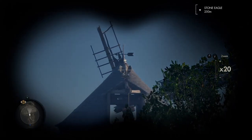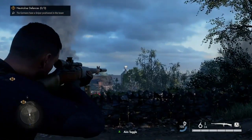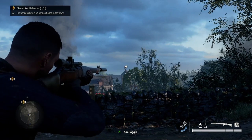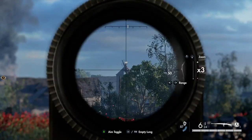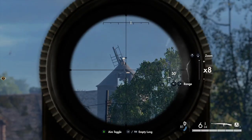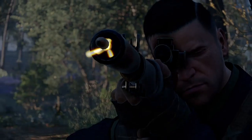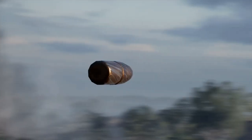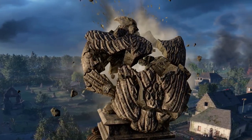First off, just as you start the mission, just down the road we've got a damaged windmill, and on top of that you've got your first stone eagle. Take your sniper out, take aim and shoot. There you go, first one down.